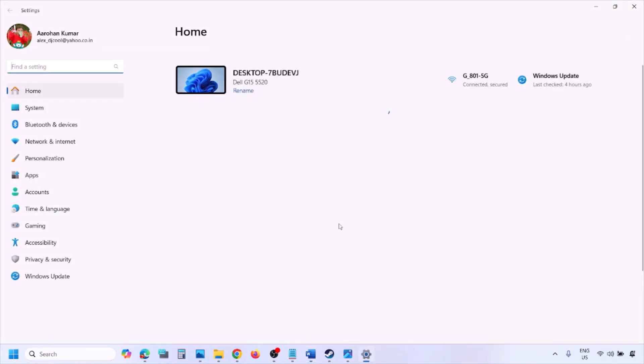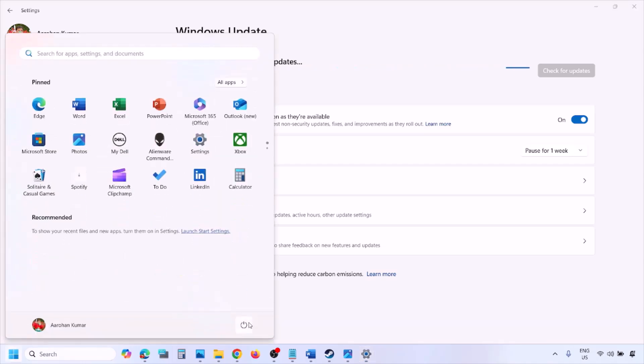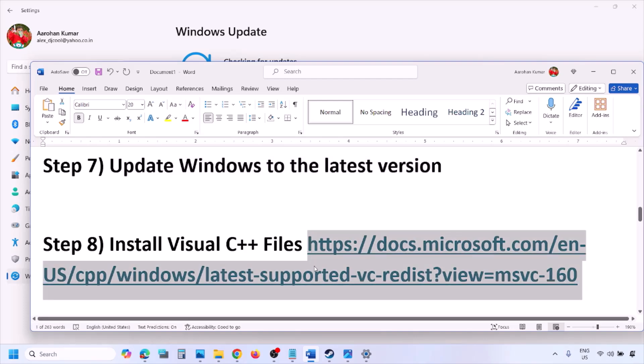The next step is to update Windows to the latest version. Go to Windows Settings, go to Windows Update, and click Check for Updates. Once all updates are installed, restart your computer and then launch the game.